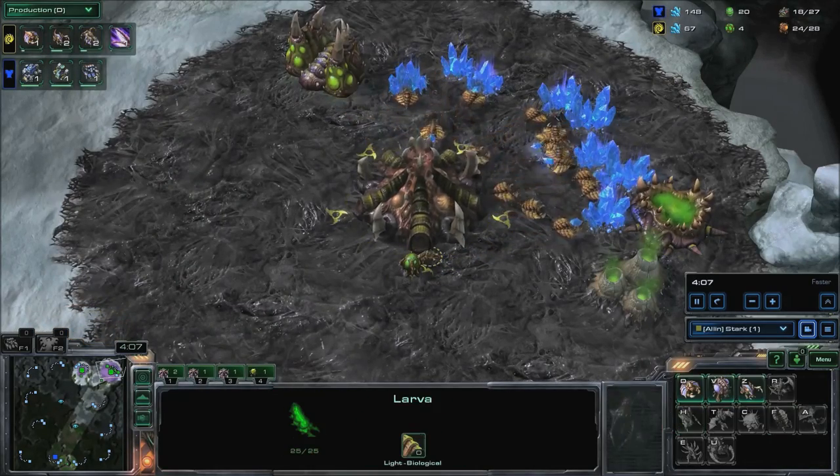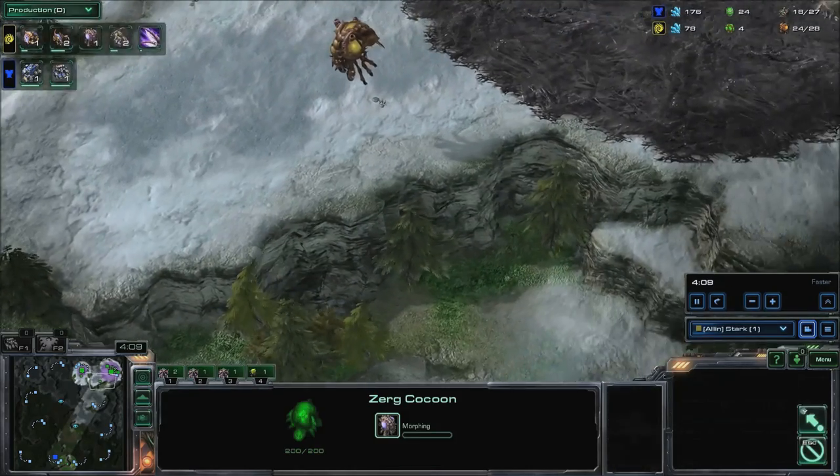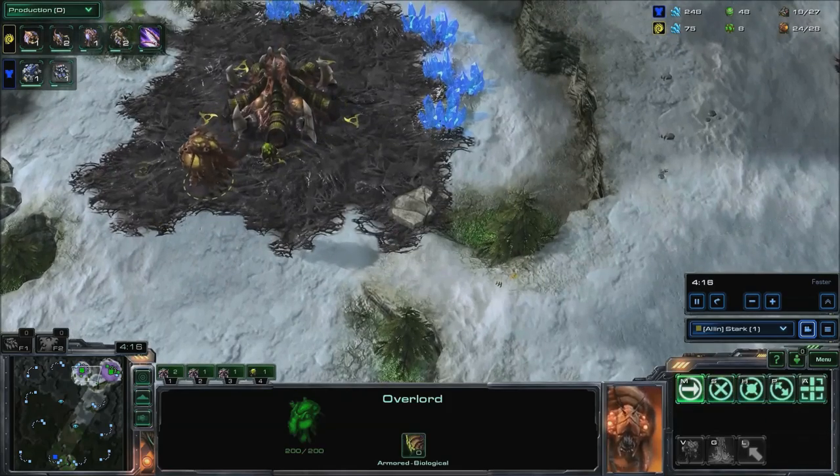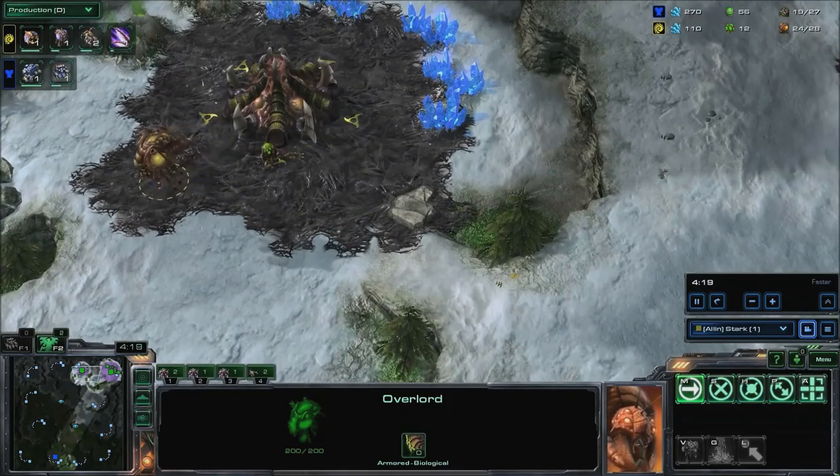Spawn an Overlord — you should be at 24 supply. When your zerglings pop, use them to scout the watchtowers or the front of the Terran base. If he moves out, position your queens defensively and consider making a spine crawler.